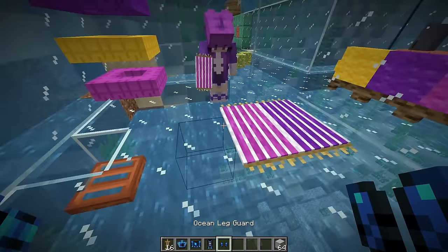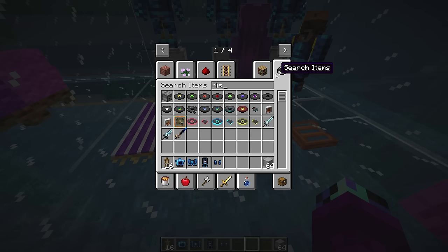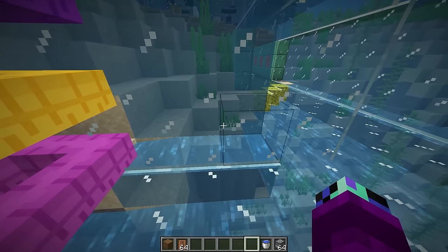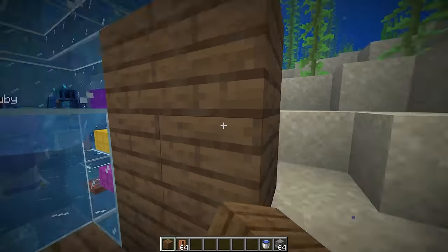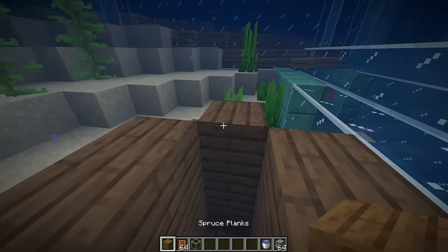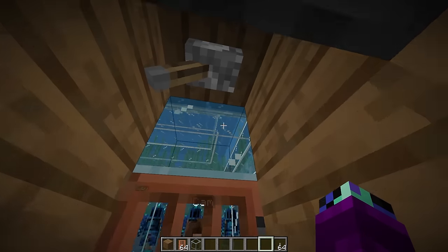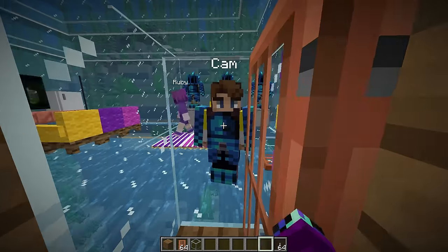This room actually looks awesome - it looks like a beach room. Here's your towel, here's my towel, here's Cam's towel. We should also have a shower down here to wash off all the seawater. Let me grab a dispenser - we'll build the shower area over here, fill it in with spruce wood, put down the door, and add a roof. The shower is pretty much done - add a dispenser with water and a lever. The shower is now complete!